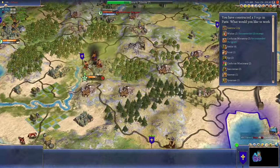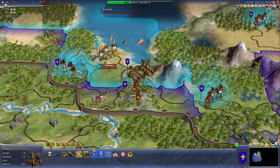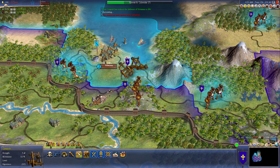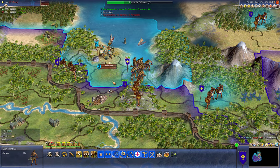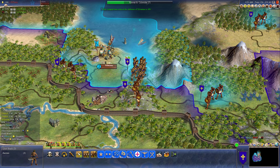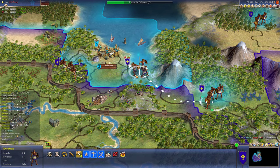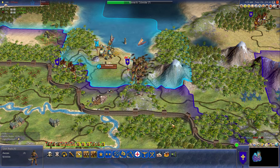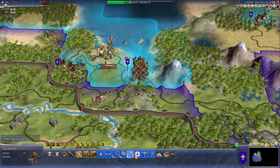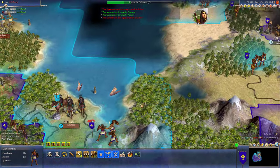All right, we'll just keep going, keep pressing the attack. Let's build a monastery. I'm going to attack. My axemen will be better. I might as well wait one more turn. Let's take a look at my budget — how much am I spending on unit costs? 16 unit costs. So I actually don't mind if I lose some units here.